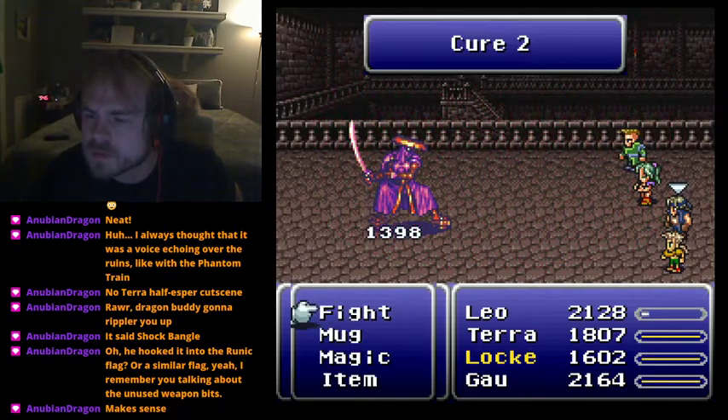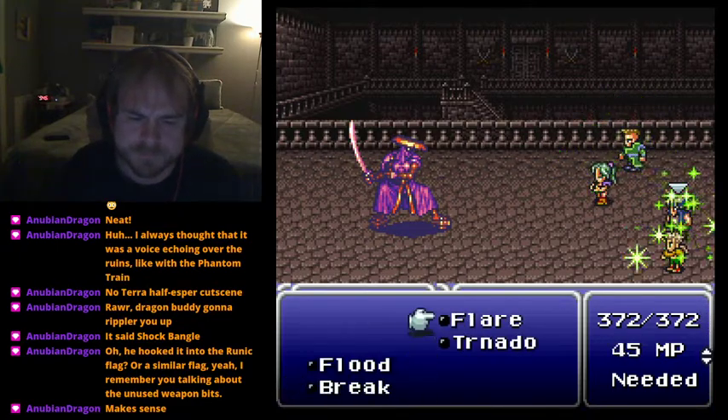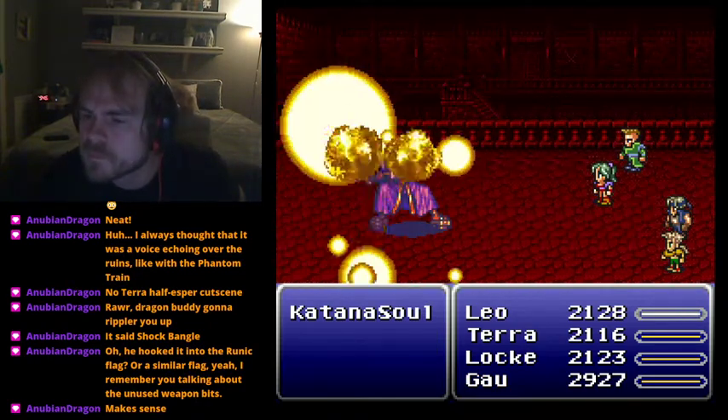Tornado - that was known as W Wind in the original game, and it was so terrible nobody ever wanted to use it. It was renamed Tornado and made actually useful.